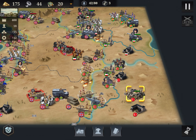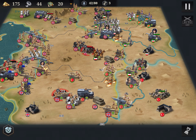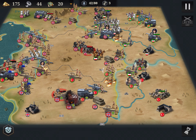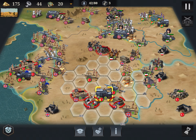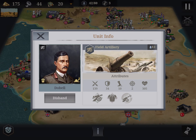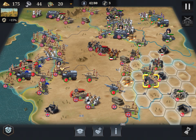Let me do some more blasts. Remember: when you use the blast, use them all together when you're ready to attack the city, because the city regenerates. I'm very tempted to attack this guy first because the field artillery has no shield, so you can really destroy them.